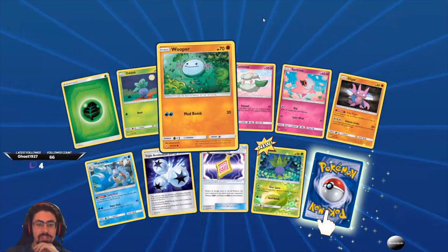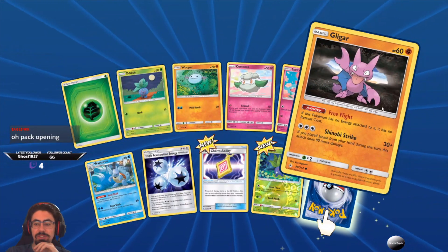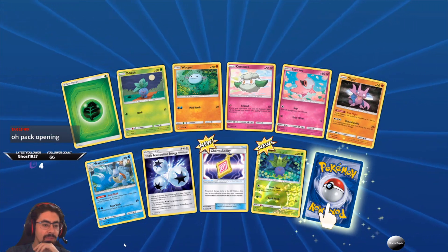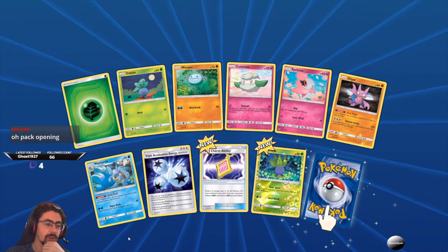That was a cute Ardish, a Wooper, Cottony, Spiracy, Gligar — I still like Gligar, it's such a weird Pokemon. Pack opening? Yeah, welcome to the channel. Doing a whole bunch of pack openings today — I've got 50 of these Unbroken Bonds to get through, as well as a whole range of other boosters. So if you're keen for some pack openings, definitely stick around.